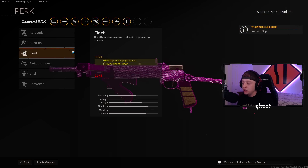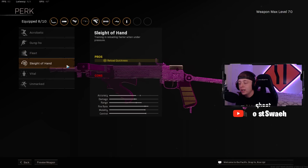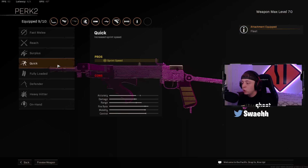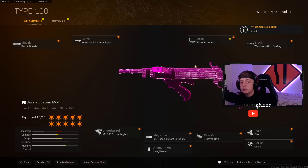For Perk 1, I like to use Fleet for the Weapon Swap Quickness, but you can use Sleight of Hand if you want. Like I said, the magazine is short on this gun so you are going to have to reload quite a bit — so if you find yourself having to reload too much, you can use Sleight of Hand, but I like to use Fleet. Perk 2, I use Quick for the Sprint Speed. That is going to be the fifth meta SMG of today's video.